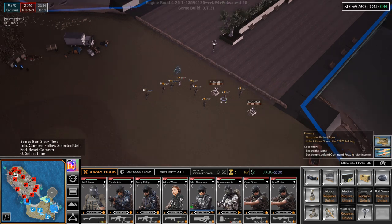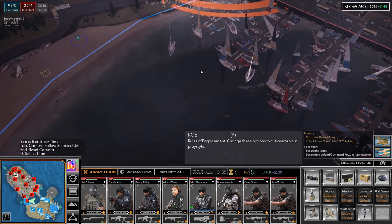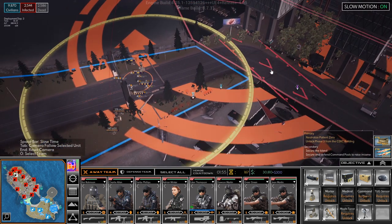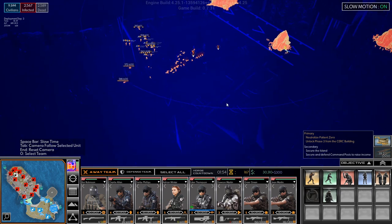I have my defense team over here setting up and we need another turret here as well. What we're doing is basically building the defensive line here at the bridge and over at the land bridge as well. We've set up a defensive line and we are trying to bomb this to smithereens so that we can move forward.